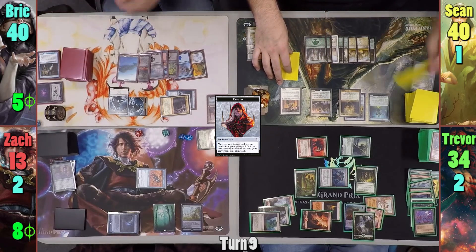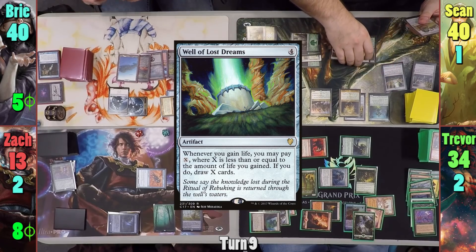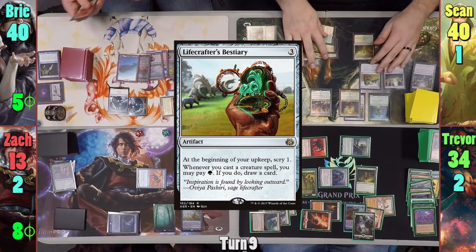Sean gets to untap but still has some tapped lands from last turn. His main phase has him casting Well of Lost Dreams and then following up with Lifecrafter's Bestiary, setting up his future draw engines.